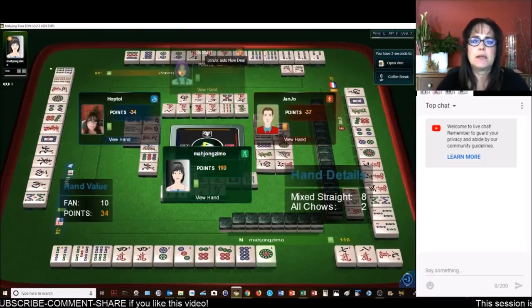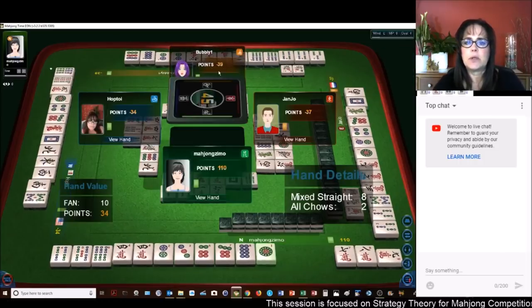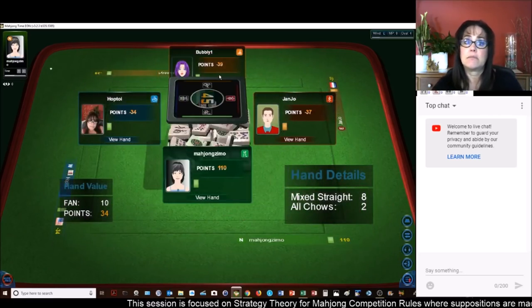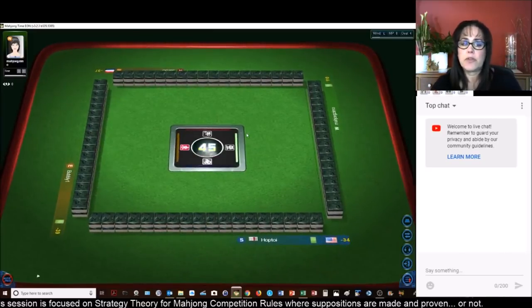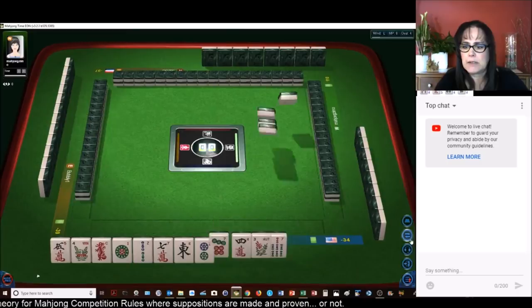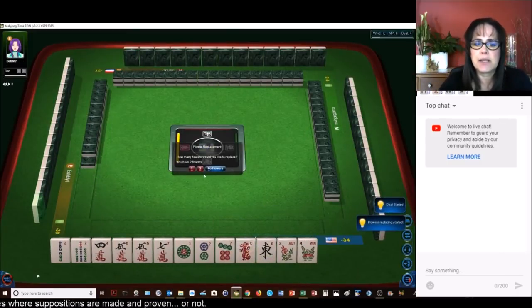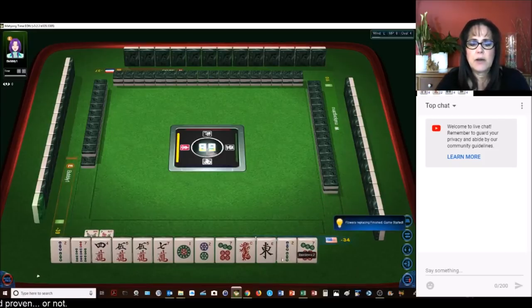Let's see here — it looks like someone abandoned the table. That happens when people are in last place, they just leave, which is bad form. We're in third place, we need a win here. I think they've won every hand. Here we go, we've got two flowers — those are bonus tiles, so we're going to replace those.